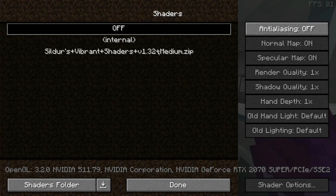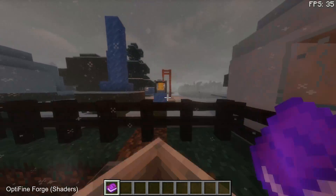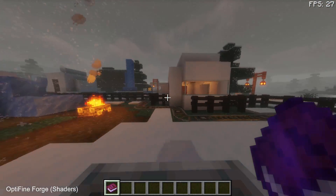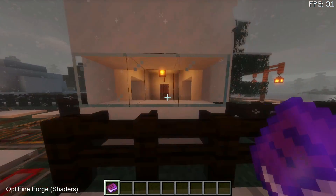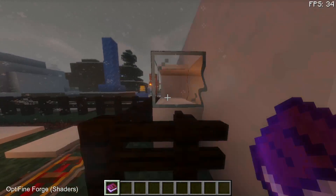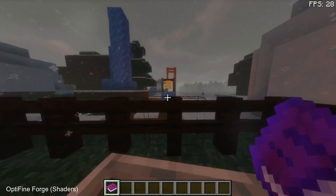Let's enable shaders and see how it looks. With shaders enabled everything looks really nice. I'm getting slightly more FPS than in the previous tests — touching close to 32 FPS, with an average of 28 FPS using Sildur's Vibrant Shaders on the OptiFine and Forge combination.